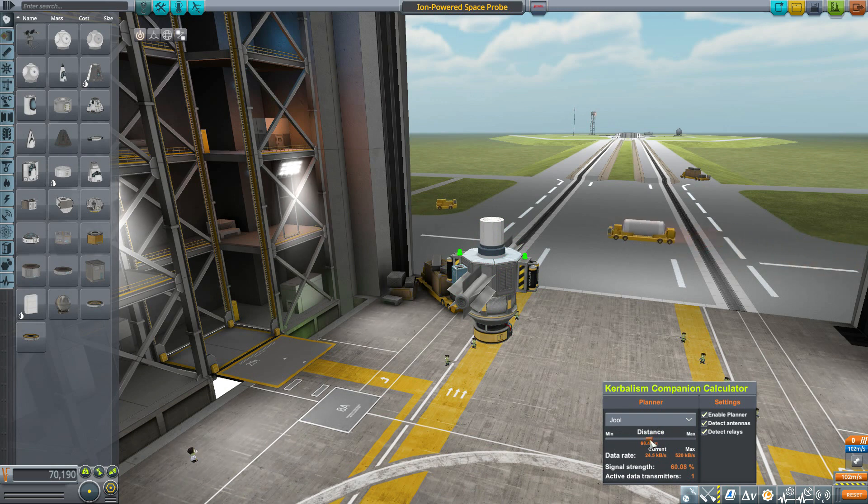What makes this even better is it has support for other mods. If you are using NFEx reflectors or Research Bodies, those will be supported and reflected accordingly. It should also support other planet packs because as long as a planet exists it gets added to the list with its correct distance, so no matter what planet packs you're using alongside Kerbalism, you can plan out how well you're going to transmit your data.